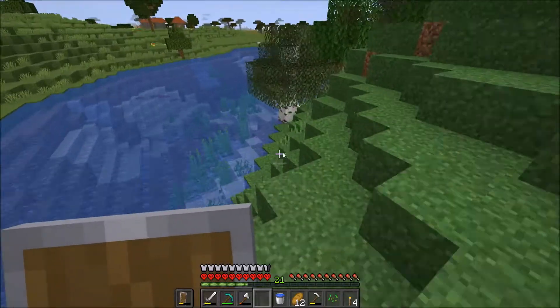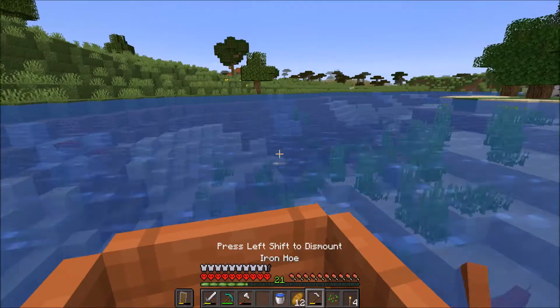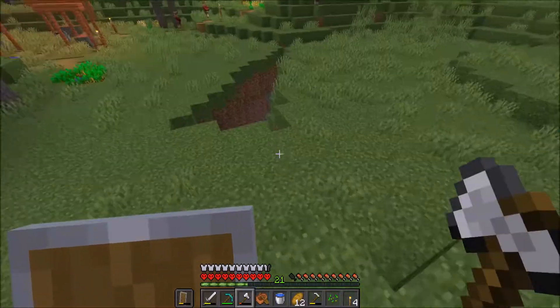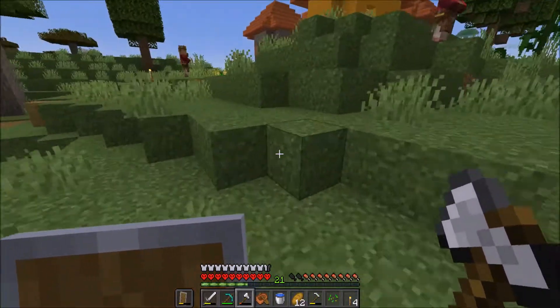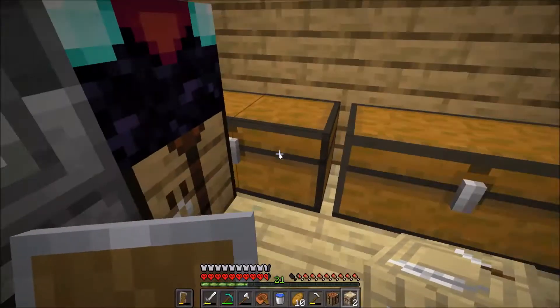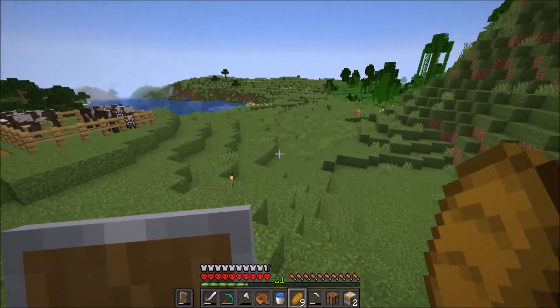We have to begin the emerald trade. I probably should have done this a while ago, but we're beginning it now. So then we can get the toolsmith who sells diamond stuff. You're kidding me — there's no fletchers in this village. So, boom, boom — there we go, two fletching tables. I really need a quicker way to get to the village; it takes quite a while still.